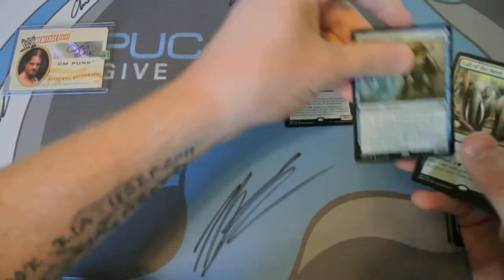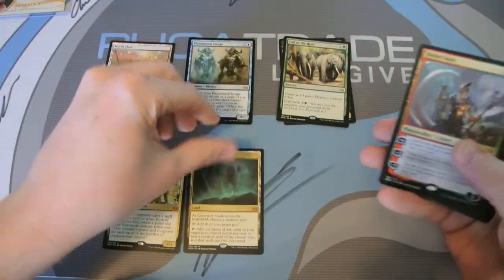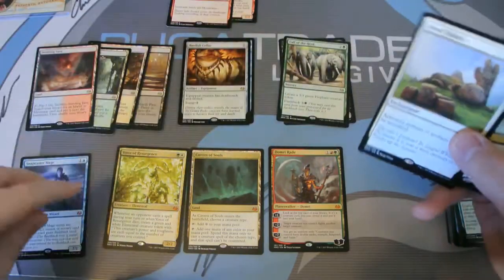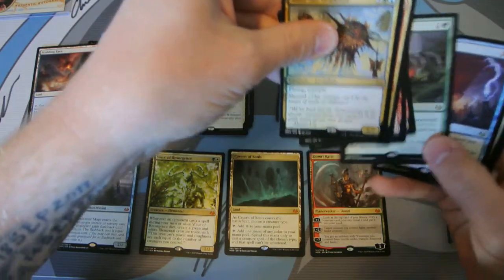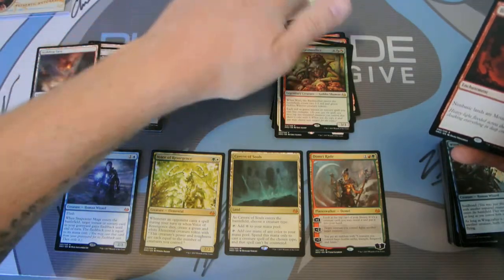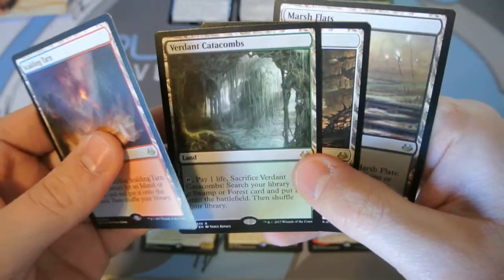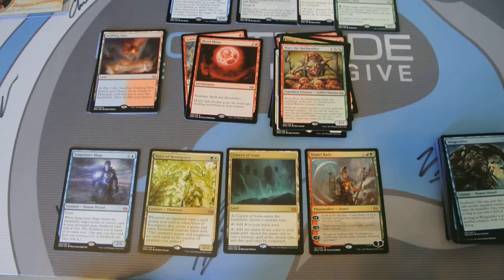Let's go over our big pulls. Mythic, Mythic, Mythic — three Mythics. Fetch land, fetch land, fetch land — big pulls. This was a great box, it really changed. We started with a lot of crap but medium pulls: Cyclonic Rift, Stony Silence, Basilisk Collar, Phantasmal Image, Scavenging Ooze. We did get a Goblin Guide and a Blood Moon. And we got four of the Fetch lands: Scalding Tarn, Verdant Catacombs, Arid Mesa, and Marsh Flats. Your Mythics are down below here, and other than Domri Rade, those are some great Mythics. I'm overall really, really happy with this box.